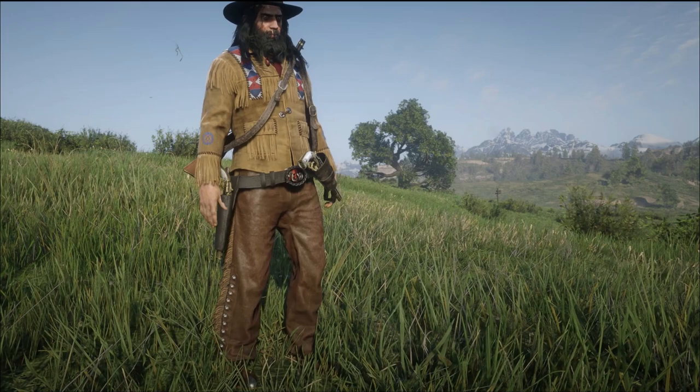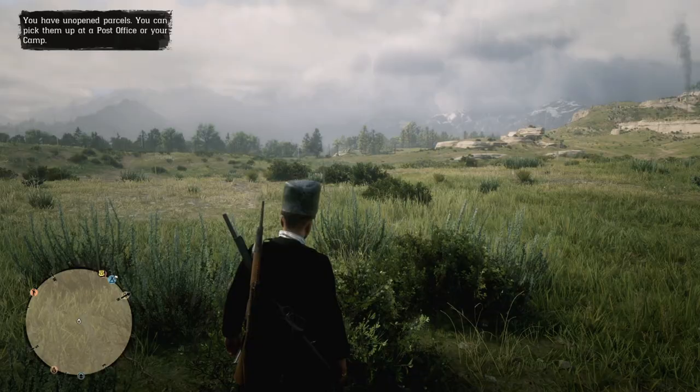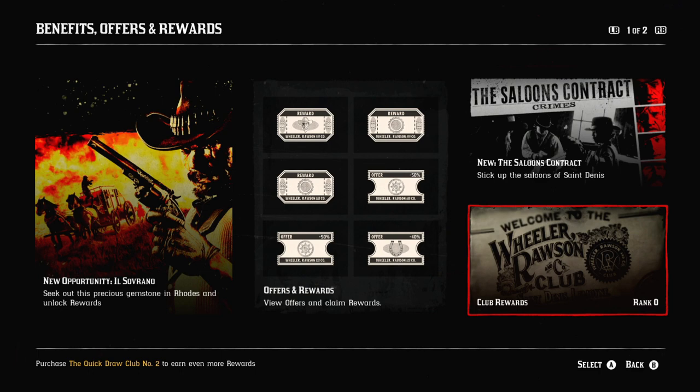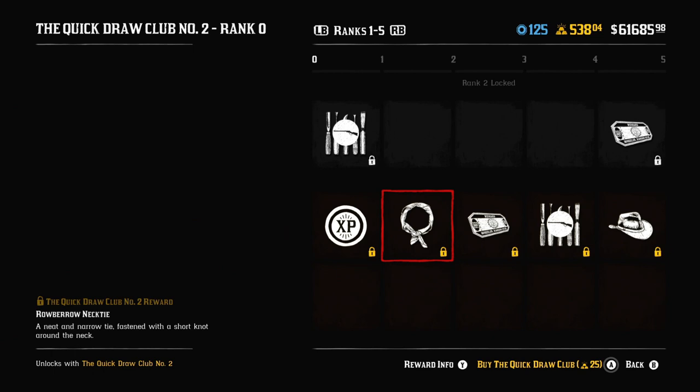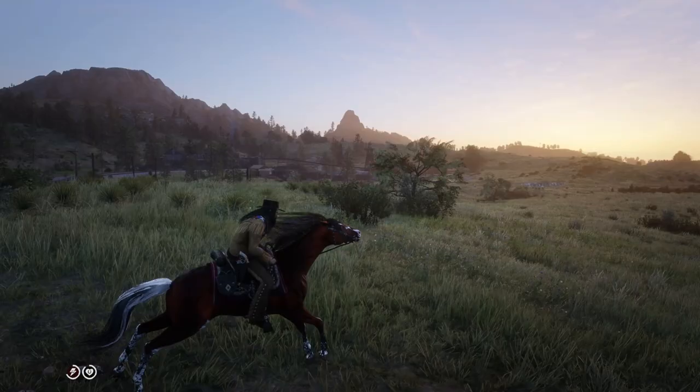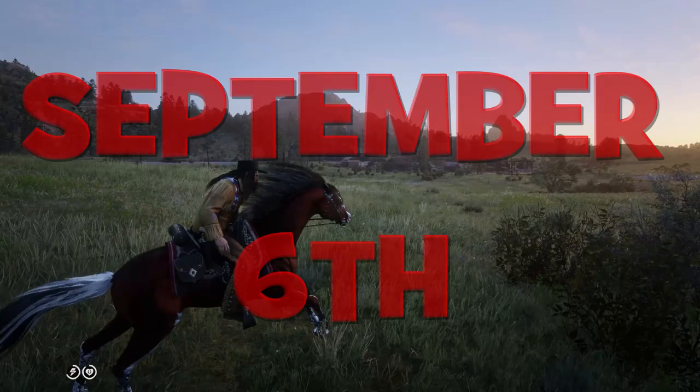There are tons of ways to buy the Quick Draw Club — you can do it through the catalogue or just open Benefits and go to Quick Draw Club and buy it from there. You will need to pay 25 gold bars, but if you don't have that amount yet, don't worry. There is a free part of the Quick Draw Club where you can earn experience and unlock levels, and this progress will automatically transfer to the paid version once you decide to buy it. Quick Draw Club 2 will be available only through September 6th.